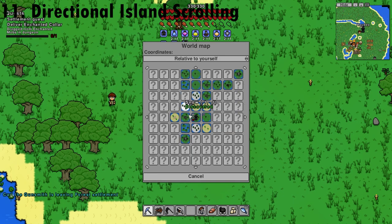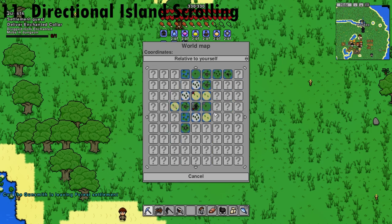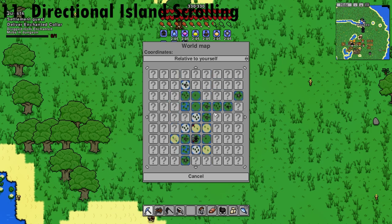From your regional map, if you scroll up and down with the mouse wheel it pans up and down. If you want to scroll left and right, hold Shift and then scroll with the mouse wheel.